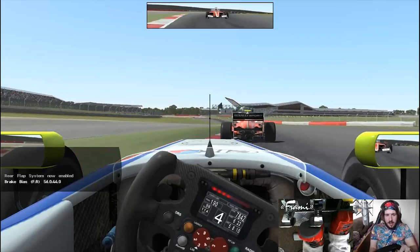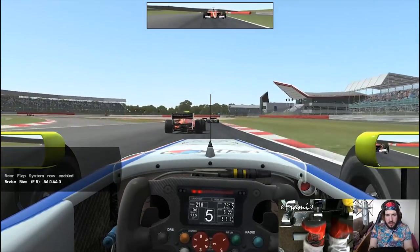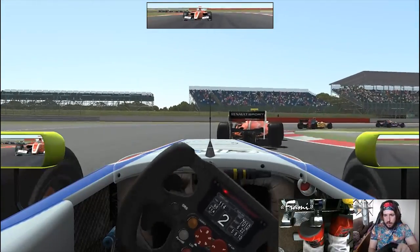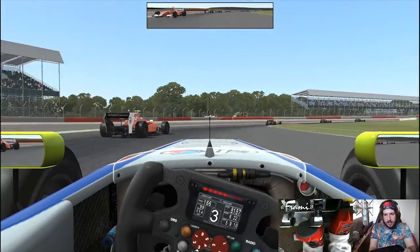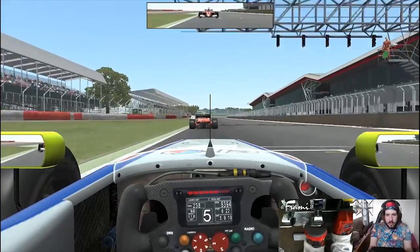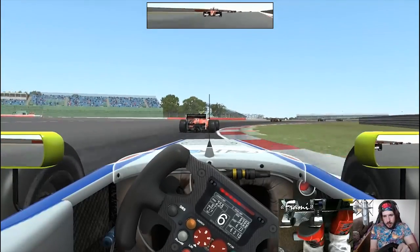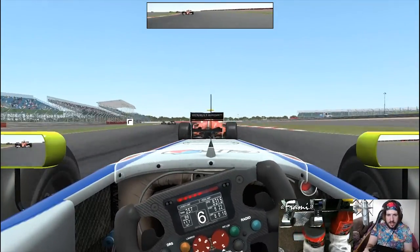One more click forward on the brake bias. The rear end is starting to come a bit lighter as the fuel comes out and the tyres wear a little bit, so I'm going to just go a little bit further forward on those brakes. Nearly spun it there - so easy to do that if you're not careful. Managing still to keep our spot though. Lap 6 in 6th position. Is there a podium on the cards here? I wonder - do I dare dream?